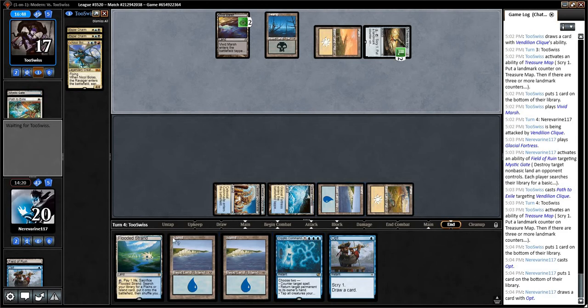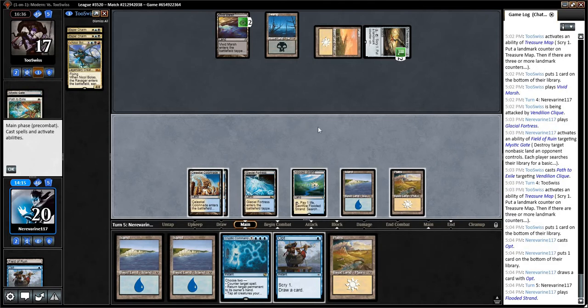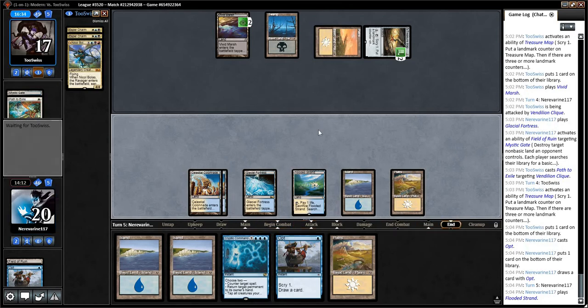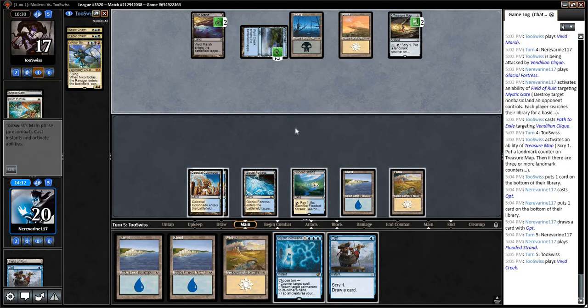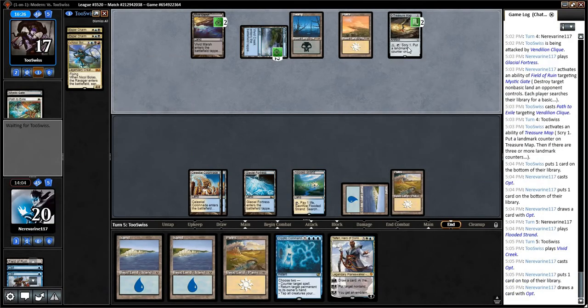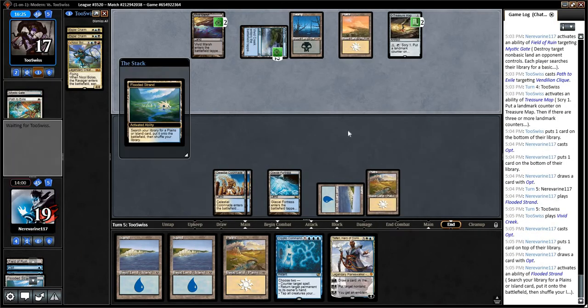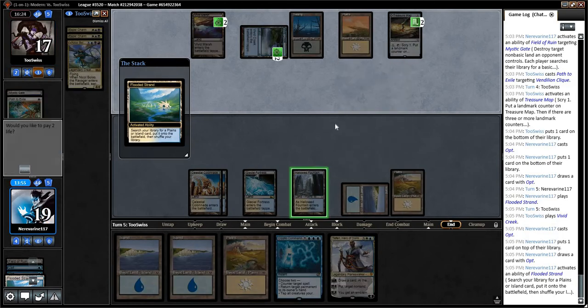It's a shame they found that Path pretty readily to deal with our Vendilion Clique — I was hoping that would be able to deal a little more damage before we lost it. Such is life. We are drawing a ton of lands. The odds of our opponent being able to play through a Cryptic Command are probably pretty good here. Scry one, put landmark counter, three more counters — okay.